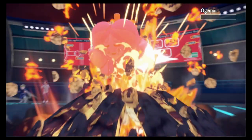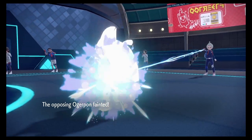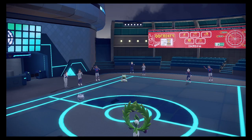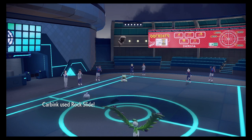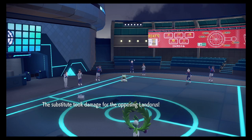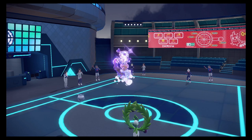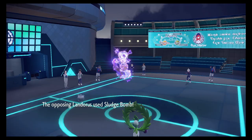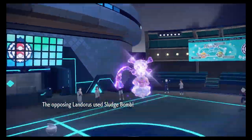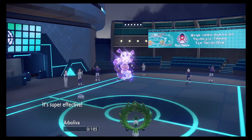I could have sworn my Carbink should have been the slowest thing on my team. The Sub has faded, there's no Earth Power going into it now. Sludge Bomb on my Olive Branch I'm assuming — takes it out. Okay.